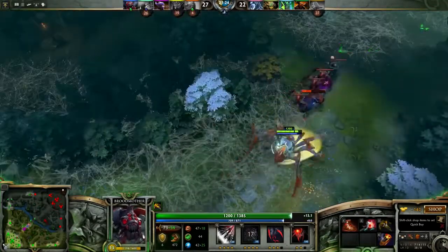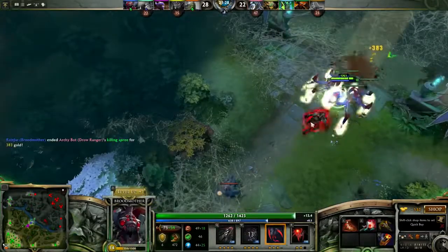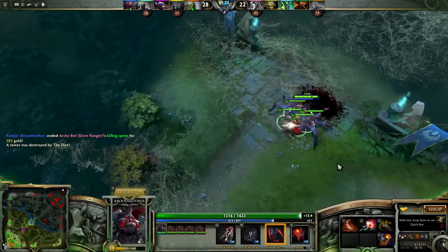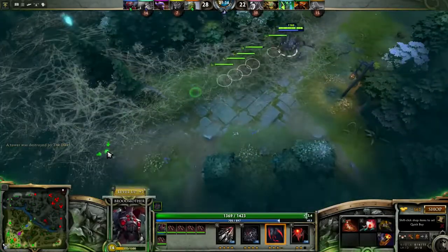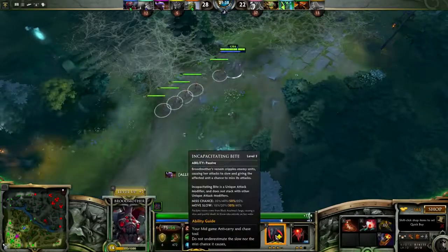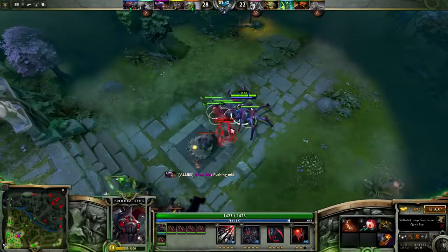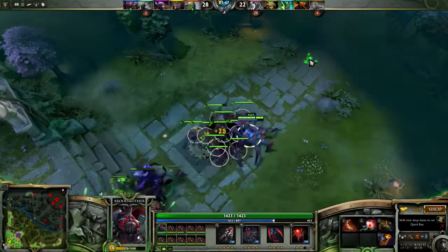Moving on from that, some great items are Monkey King Bar, Butterfly and Abyssal Blade, as it allows you to get an early stun off with the Abyssal Blade cast and really stun lock down a target. Other good items can be Manta Style, Assault Cuirass or even Heaven's Halberd, because Heaven's Halberd provides additional survivability, a way to stop them attacking, and it provides evasion so it's a great item.